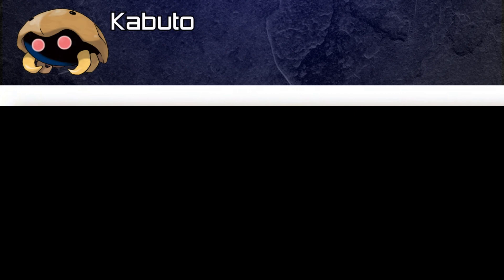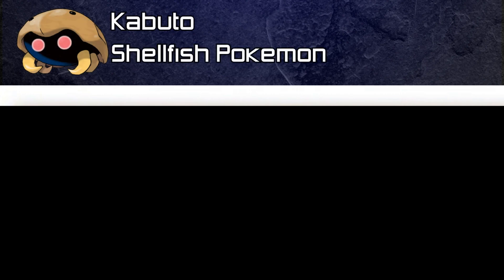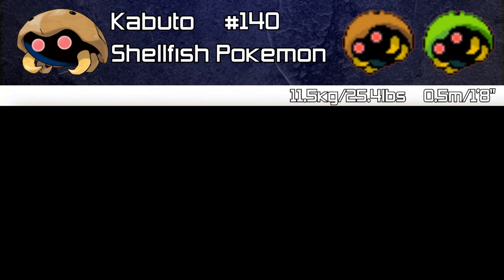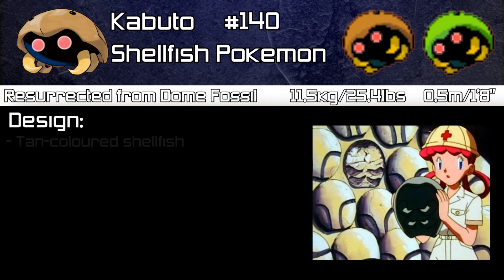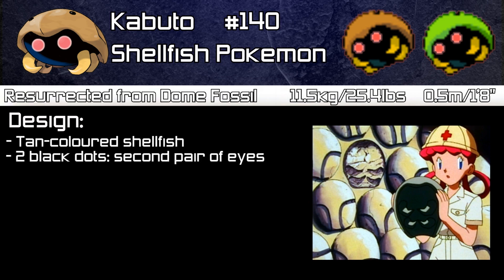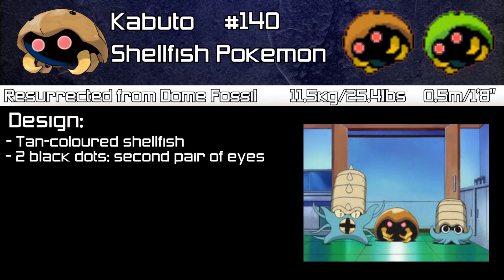Let's get started with Kabuto. It is a Shellfish Pokémon, number 140, 0.5 metres tall or 1 foot 8 inches, and weighs 11.5 kilograms or 25.4 pounds. Kabuto is a fossil Pokémon resurrected from the Dome Fossil, which can be found in several games including the original games, Fire and Leaf Green, and also Black 2 and White 2. Looking at Kabuto's design, we can see it is a tan-coloured shellfish with two black dots on top of its shell which act as a second pair of eyes. It uses these eyes when it retreats back into its shell so it can still see what's going on around it.